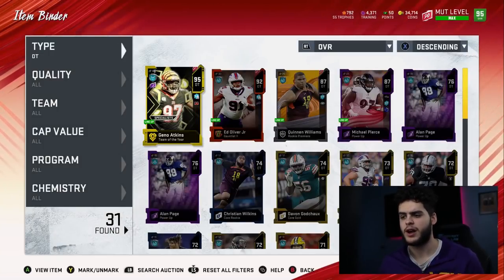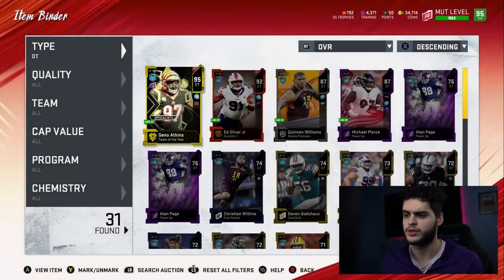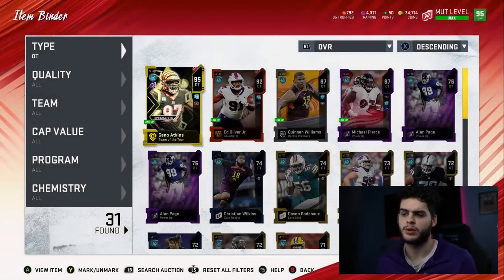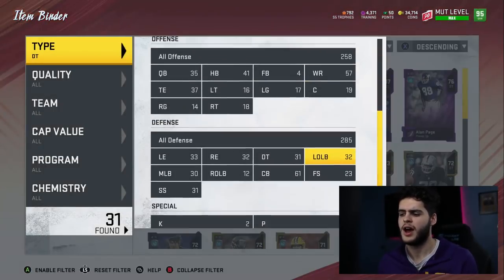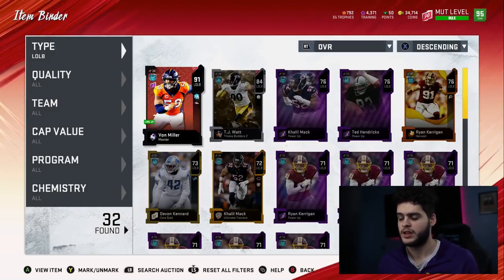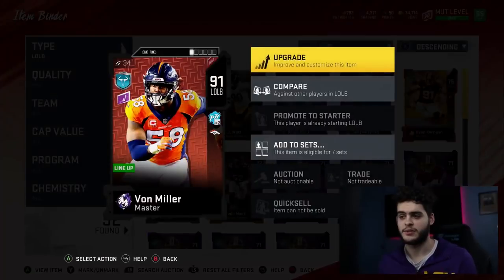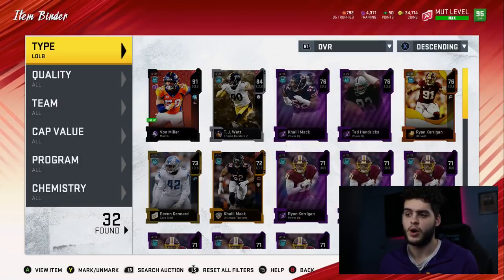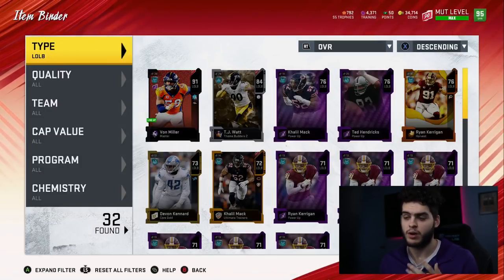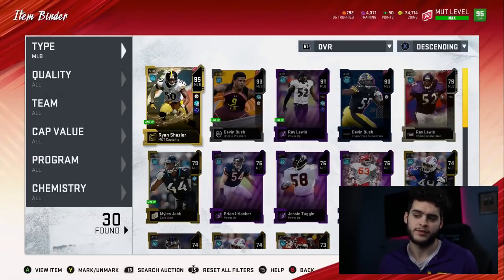Defensive tackle — I might have to upgrade here. I have Geno Atkins and Ed Oliver Jr., both free. Geno Atkins is decent but I want to upgrade him to like a Warren Sapp; just waiting for the price to come down. Left outside linebacker — Von Miller has been on my team since the first week of Madden. I don't like having him here; I'm sick and tired of getting burnt because I always have him in zone coverage. I just haven't seen a guy worth upgrading and powering up over him who can play the zone the way I want. I probably should have got one a while ago because I'm never gonna find that perfect guy.